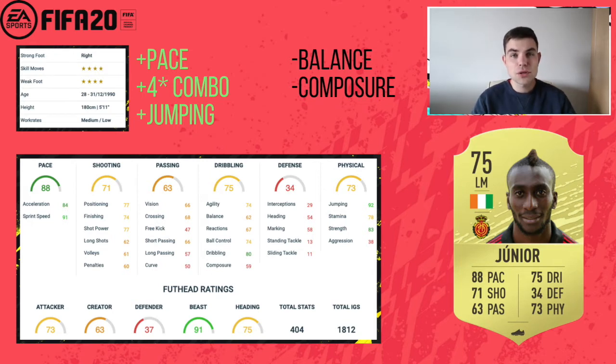Junior looks to be a really nice starter card. I would definitely recommend him and I'll put him in my team. I don't think he'll cost more than 2k at the start of the game — even with some hype around him, he's 75-rated so he'll be commonly packed. If you want to try him out, pick him up in the first few days; I think he'll do good stuff for you in Division Rivals.